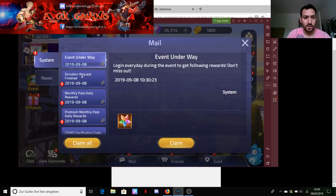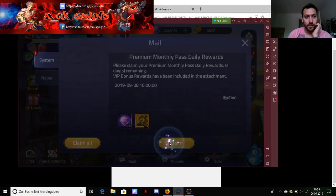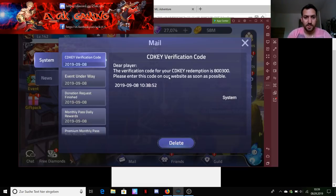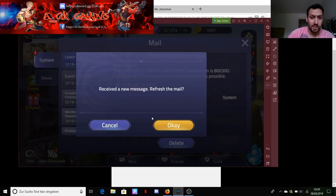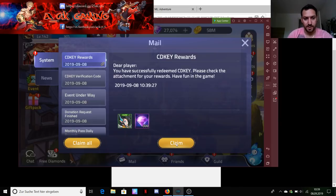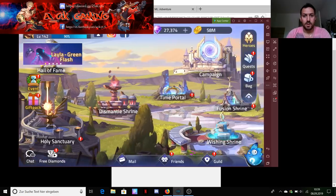Let's claim our mail real quick - we also got Argus from the guild. Now in the CD key verification code section, take this code - it's 800,300. Let's put that in real quick: 800,300. Now redeem this - redeemed successfully! You'll see a new message received, and you can see we get the skin and some diamonds. Let's claim this.